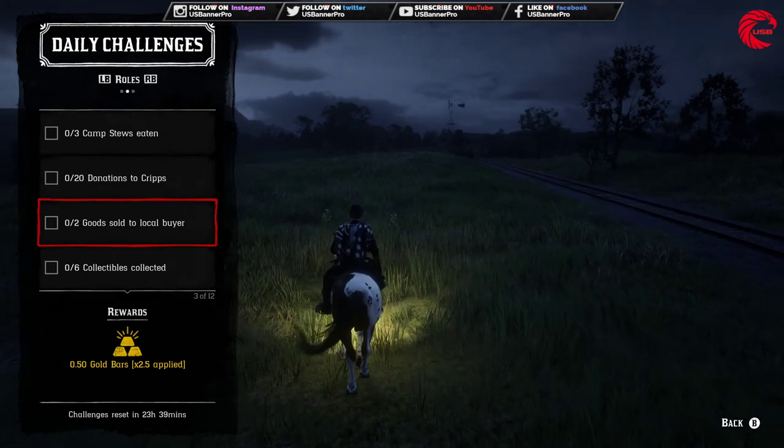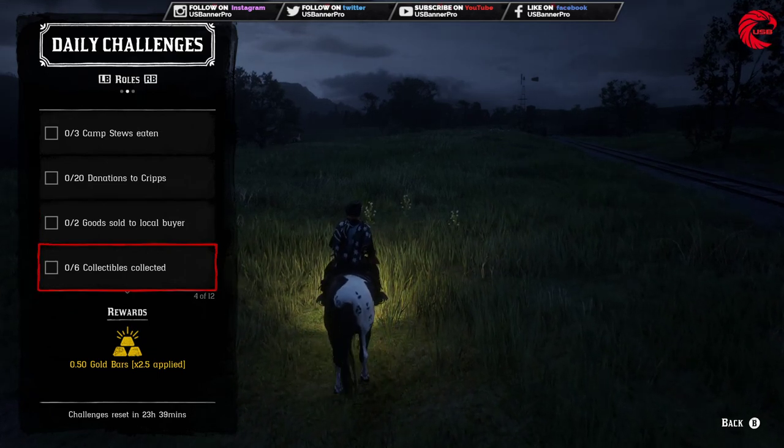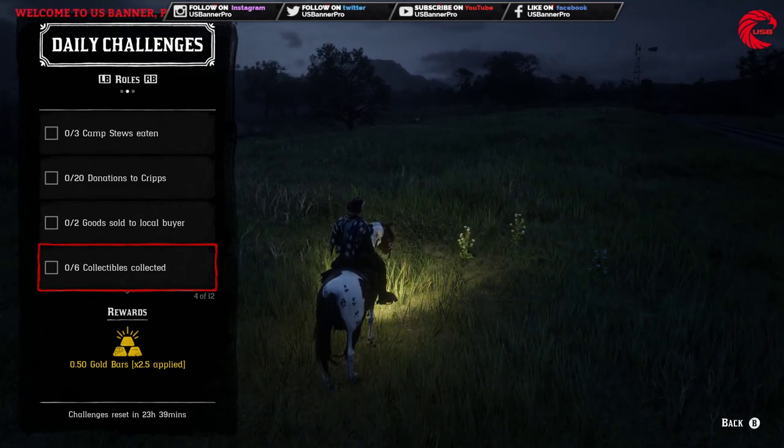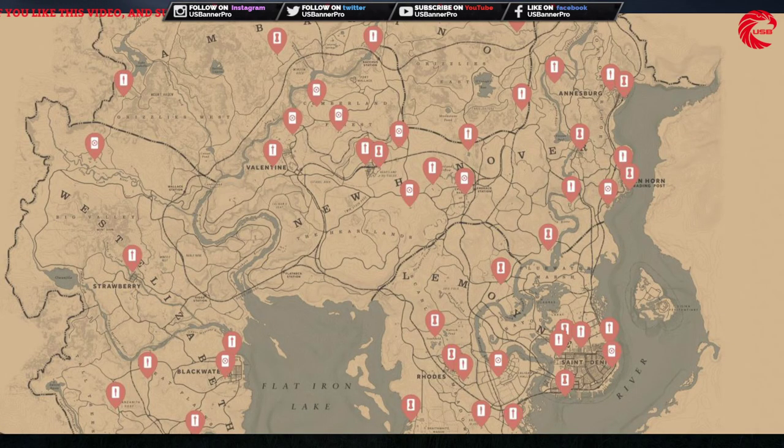After that you have to sell two goats to the local buyer for your trading business. After that you have to collect collectibles six times. For the collectibles, you can see them on Reddit Online — this is all the tarot cards you can find for 24 April. Go over there and collect just six of them, adjusting based on your current location.